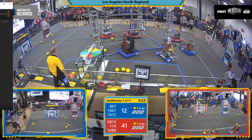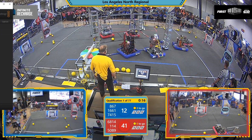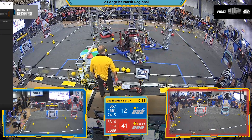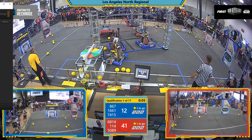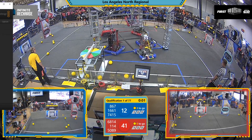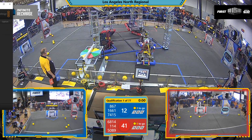Robots lining up for the endgame now. 20 seconds left. Can the Red Alliance balance those two robots? Here they go — it's Eagle Strike and Eclipse. Up they go. Eclipse climbing high. Eagle Strike barely off the ground, but they are balancing as time expires.